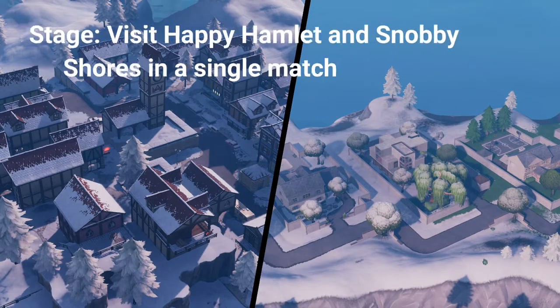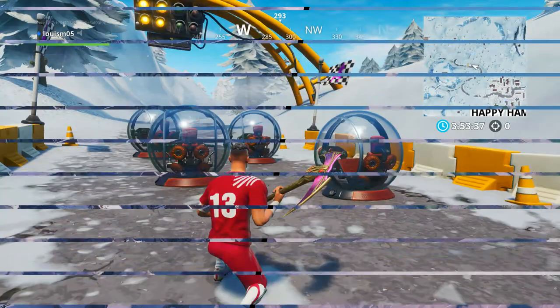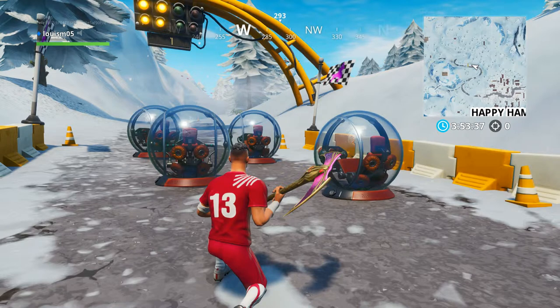The final stage for the second challenge is: visit Happy Hamlet and Snobby Shores in a single match, earning a final 2 battle stars or 200 XP. For this challenge, go to the race track just northwest of Happy Hamlet — which was a challenge last week — and you can get a baller and quite easily get over to Snobby Shores.